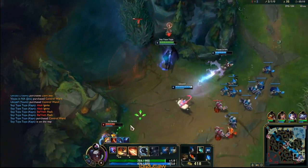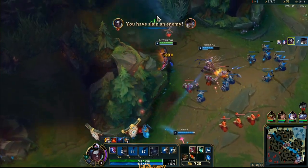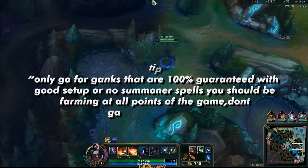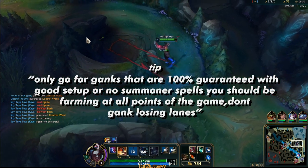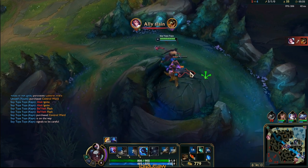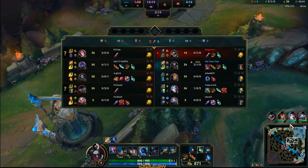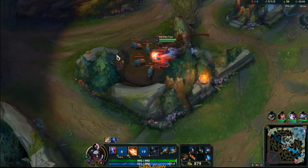We know their bot lane has no summoner spells, so I'm gonna gank here. I play really aggressive this game because I know my limitations — I know when I can and can't gank and how much damage I do. At this point in the game I'm super strong, so I look to contest. I only gank lanes where I know there's potential to kill, like if they have no summoner spells or if I'm dueling with the laner.